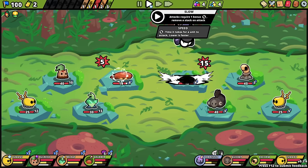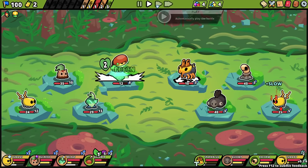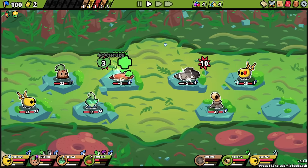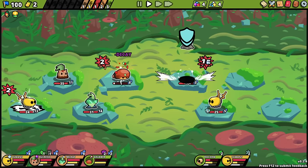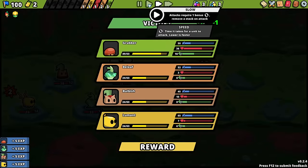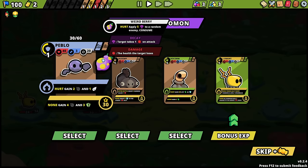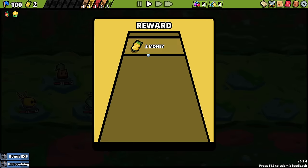Attacks require one bonus speed to remove a stack on attack — wait, what? That's showing the status effect for the slow status effect. That's confusing. So you're getting all kinds of thorns? I could just upgrade the charge bug to apply poison to random. We could have full bugs. You know what? Screw it — I'll give you the big upgrade. Did you evolve? You sure did.